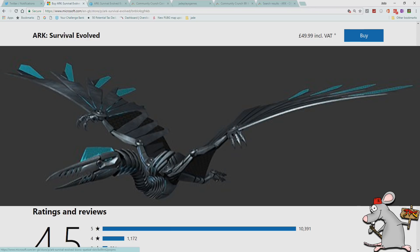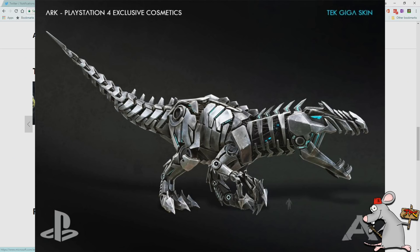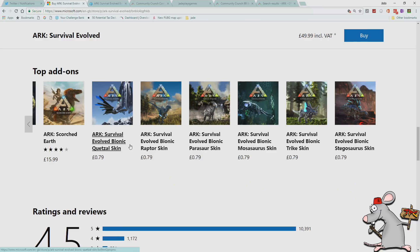What do you think about them actually charging for this? Now remember, you've got the two other bionic skins — the Giga and the T-Rex — they're completely free and can be earned in-game. Do you think these should be free, earned in-game? Or are you quite happy that at least it doesn't affect gameplay and people don't have to buy it if they don't want to?